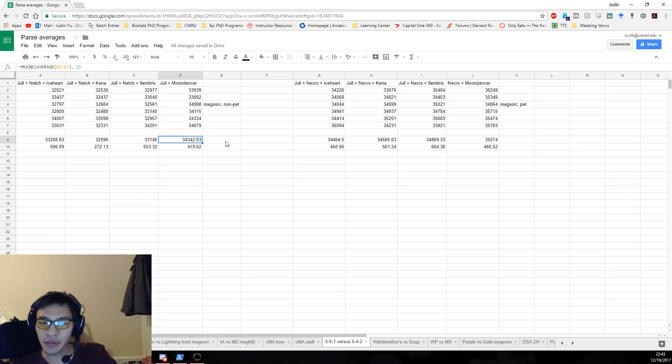So that's basically it for this video. The conclusion is that 5-4-2 is still considered best in slot. A 5-5-1, while it can still pull very good DPS, is not best in slot. Anyone saying it is best in slot — just politely tell them that 5-4-2 is considered best in slot. Hope you guys found it informative, and I will see you guys in the next dungeon.